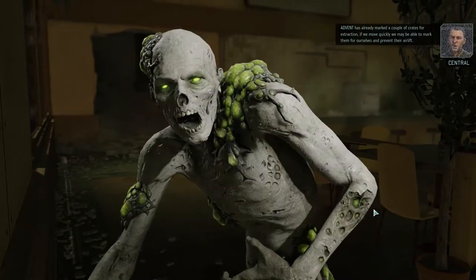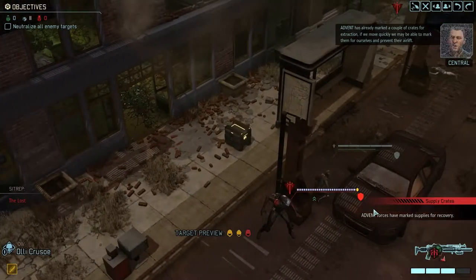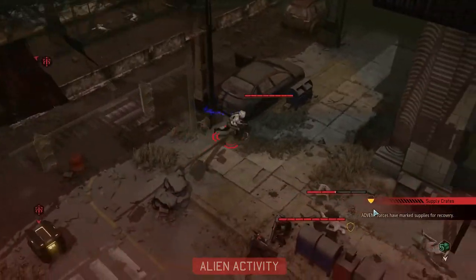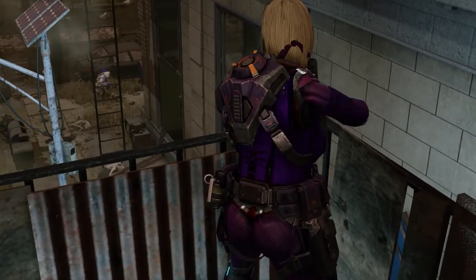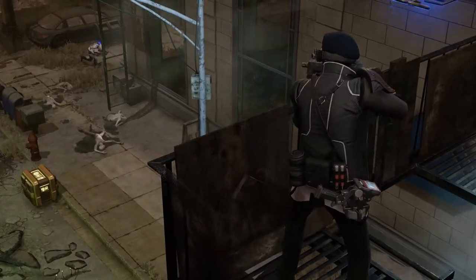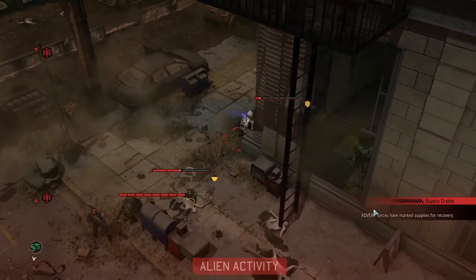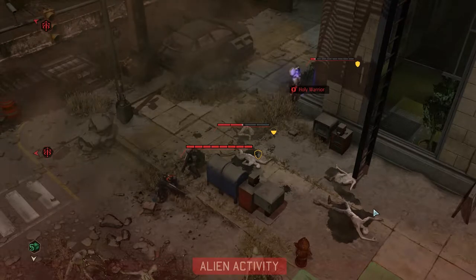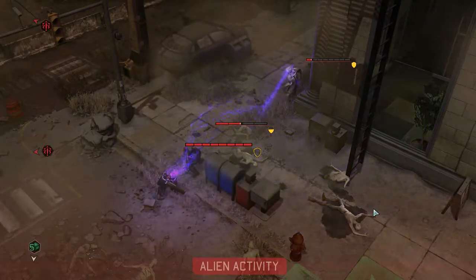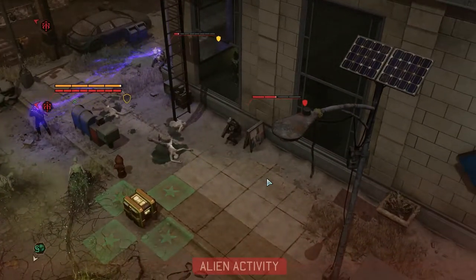Advent has already marked a couple of crates for extraction. If we move quickly, we may be able to mark them for ourselves and prevent their airlift. The Chosen Assassin is moving near your position - stay on guard, people. Good shot, Pryosh. Good shot, Nuke. That's a one hit point bastard now. I want to see what the Advent Trooper does before I decide on my course of action.